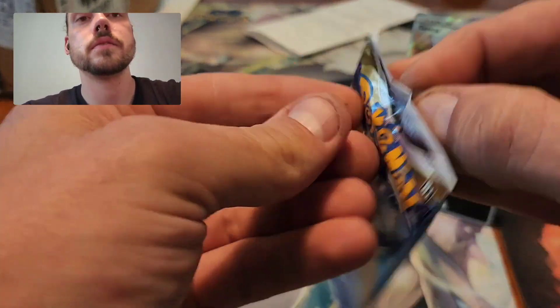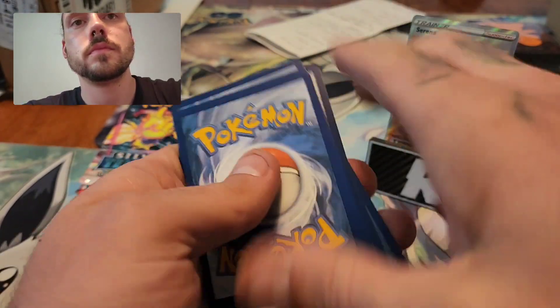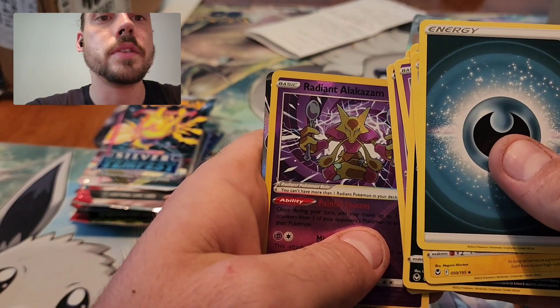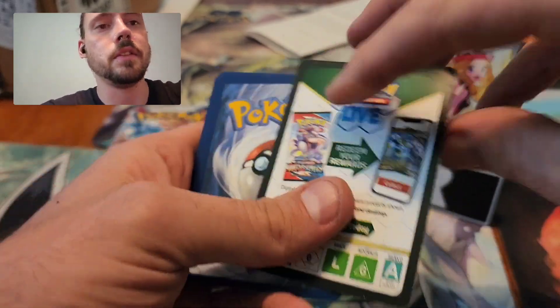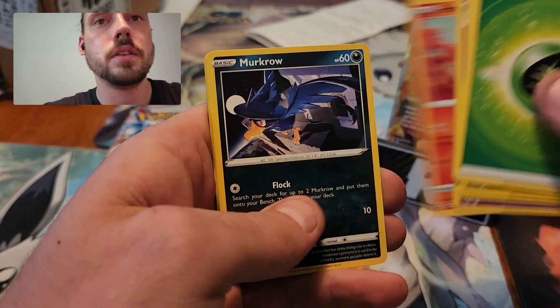Tempest time again — show me the Lugia Alt. Radiant Zam. I do have a Full Art — it is the Unknown V alternate art! I know that I said I didn't want to see that one, but I'm happy to see it because at least it's not the only one I pulled. Two alternate arts on the board now, this is so wild. Can we round it out? There's only four in the set — there's the Skuntank and the Lugia left. Show me the Lugia.